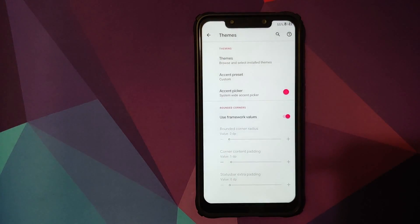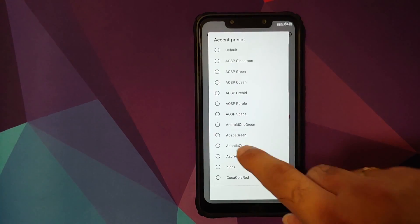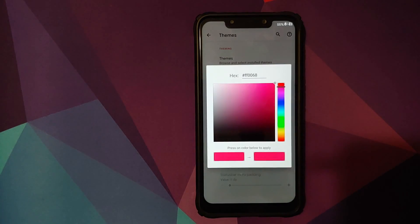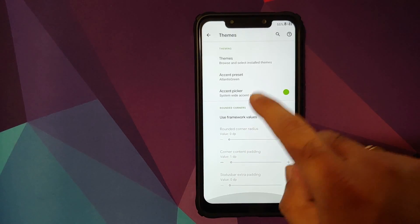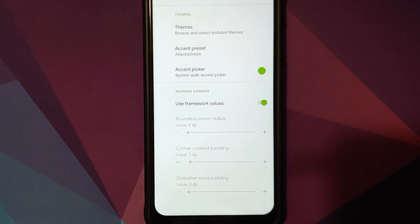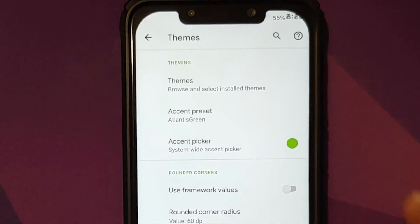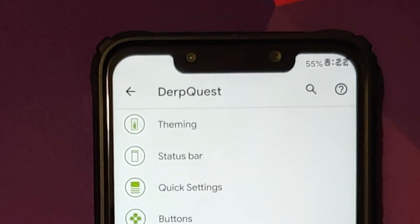Next up in theming you have accent presets, so you can choose between various options. If you don't like any of them, you can use the accent picker which lets you enter a hex or decimal code for the color you want, or choose any color using the slider — tap on it and it's applied, working like a boss. Then you can configure the rounded corners — either use framework values or adjust them according to your personal preference. That's it for theming.